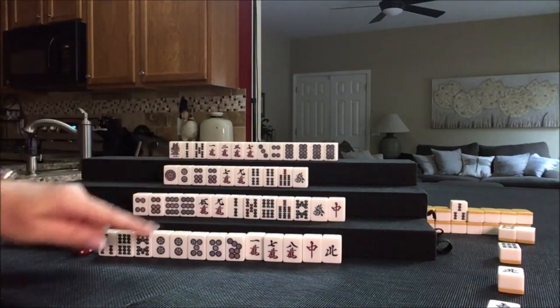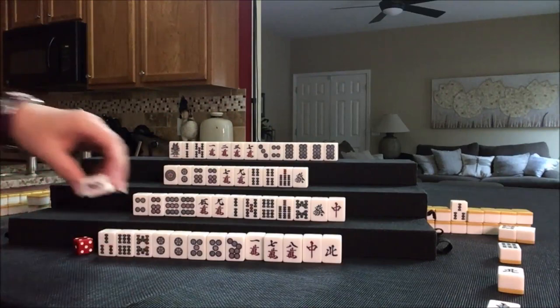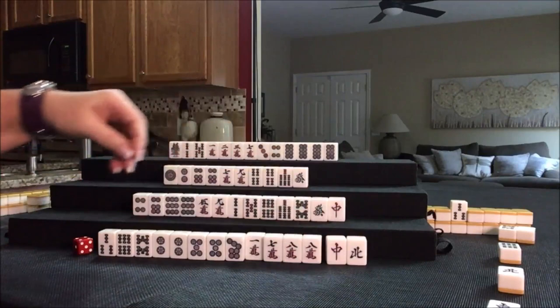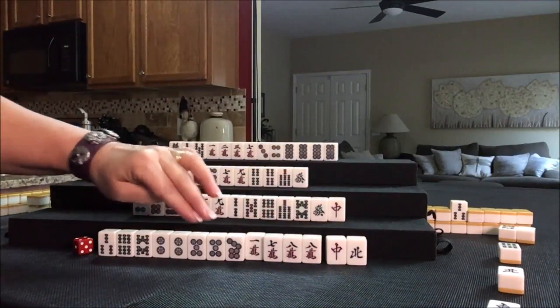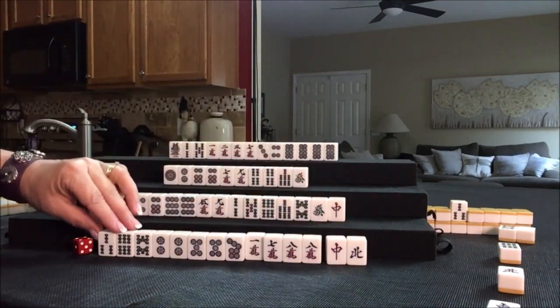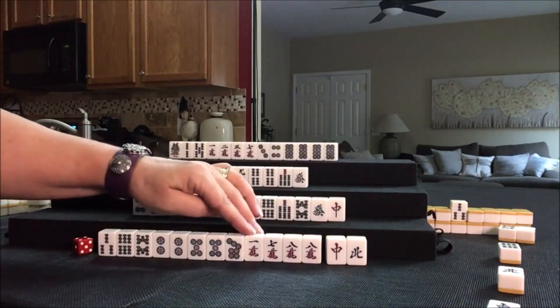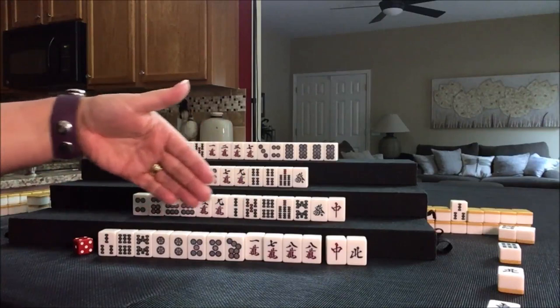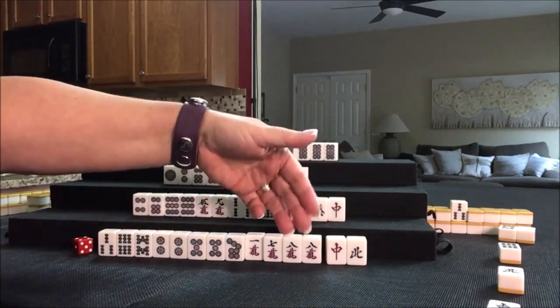White dragon was discarded — let's draw. Eight crack — we've got a pair in here. So now we have one, two, three pair. We were going to maybe do all simples — well, that worked out nice because it's a simple, 2 through 8. Let's discard North.